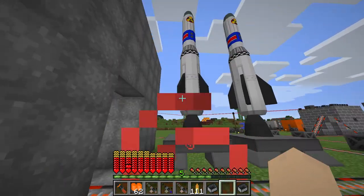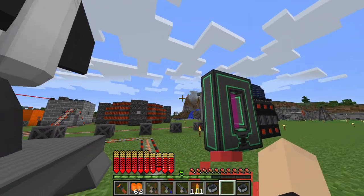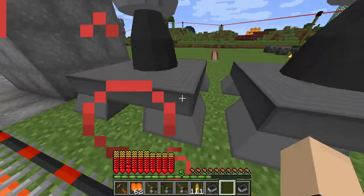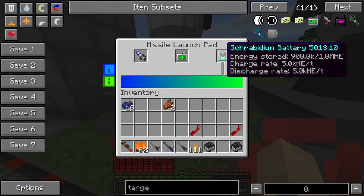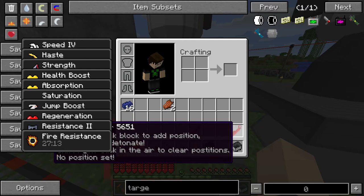Hey, what's going on guys, Neon here. Today we're going to be reviewing the anti-ballistic missile part of this mod. We got two missiles right here which are going to be firing at our base. We're going to review if the anti-ballistic missile function actually works.